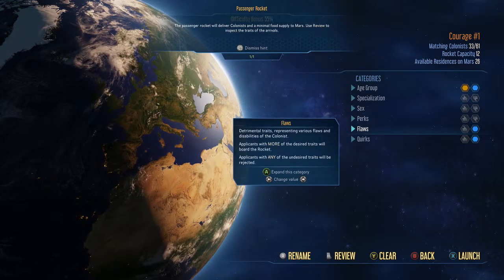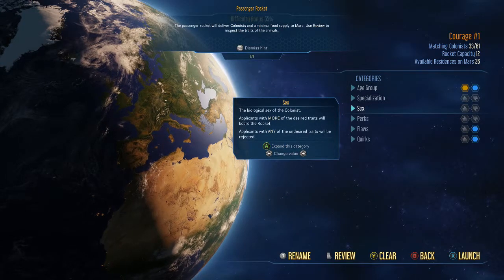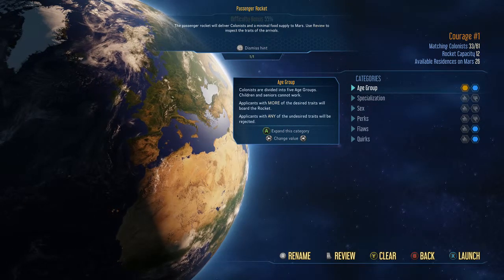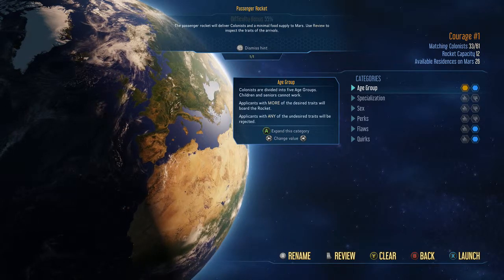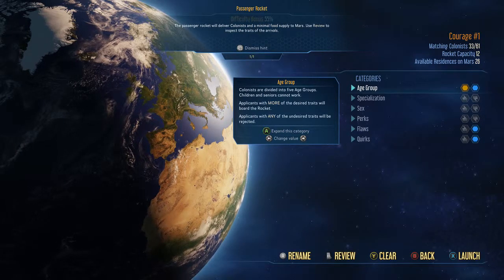Then you have all the categories if you want to be very specific about who you would like. For instance, age group: colonists are divided into five age groups. Children and seniors cannot work. Applicants with more of the desired traits will board the rocket, and applicants with any of the undesired traits will be rejected.